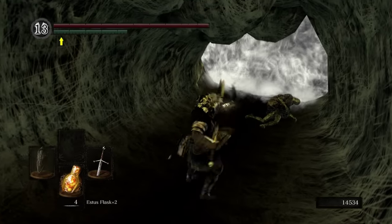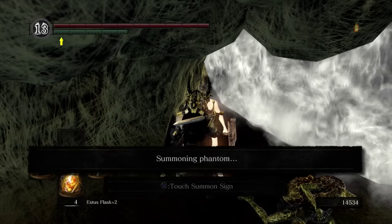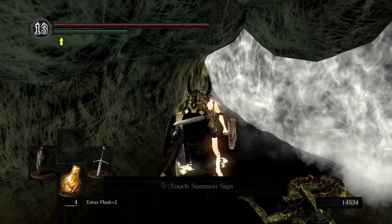So, if you did kill Mildred earlier, you can summon her here, of course. And next up, we're fighting Chaos Witch Quelaag. This boss is honestly more intimidating than it is hard.